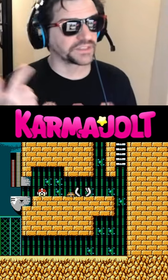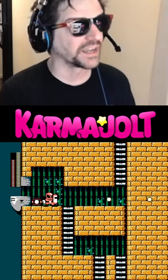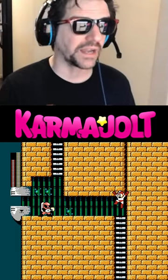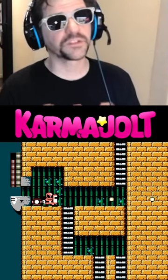From here, hit A three times, then hold up and right. Then after the screen transition, hit A ten times, then hit up again, and if you did everything right, you should be able to skip two screens worth of ladders.